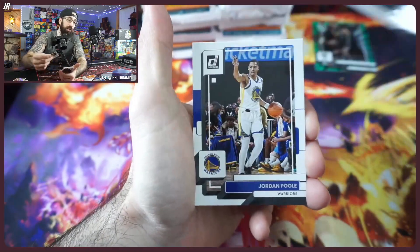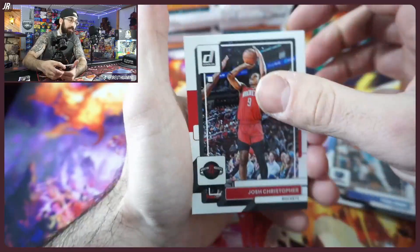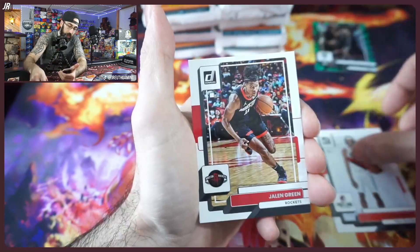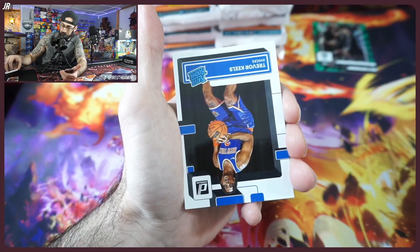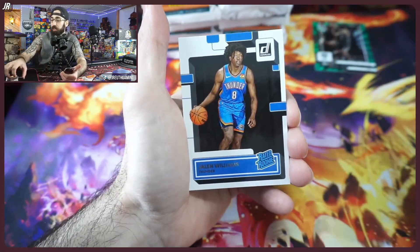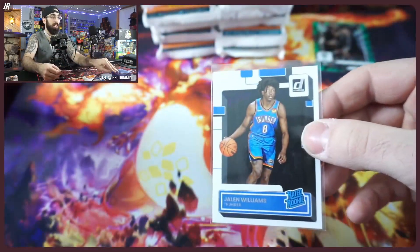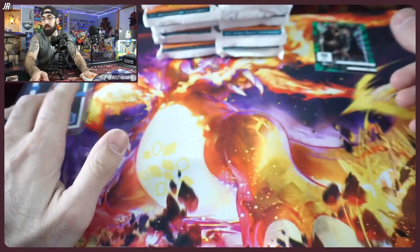Depending on when you're watching this, the top rookies will change — Banchero is the guy right now. Everyone wants Chet even though he's not even playing; he made the cover. Williams is one of our guys we're PC-ing right now. There are a lot of guys from this set that we will collect and sleeve up after the video. Williams is going to be one of those guys sleeved on the spot. First pack — not bad.